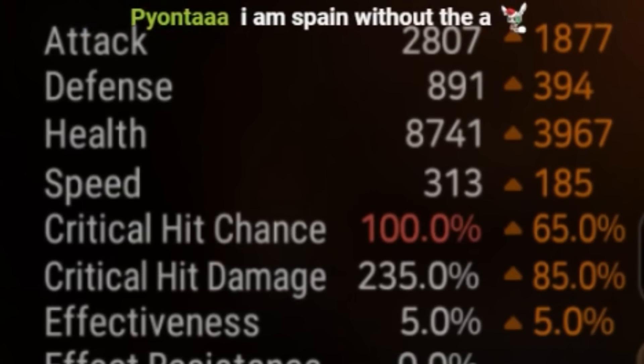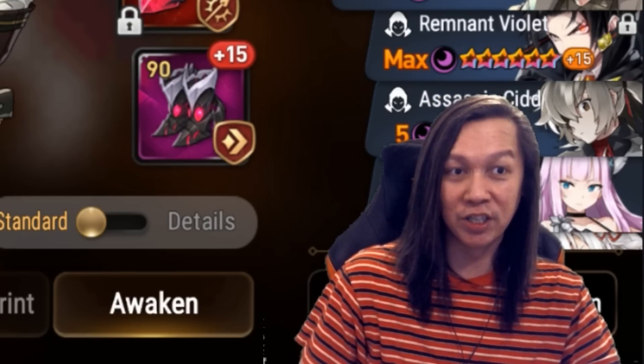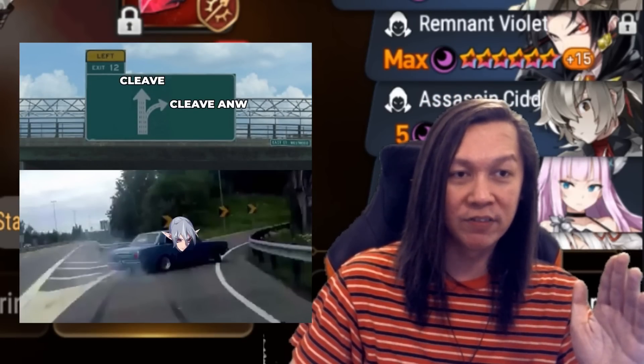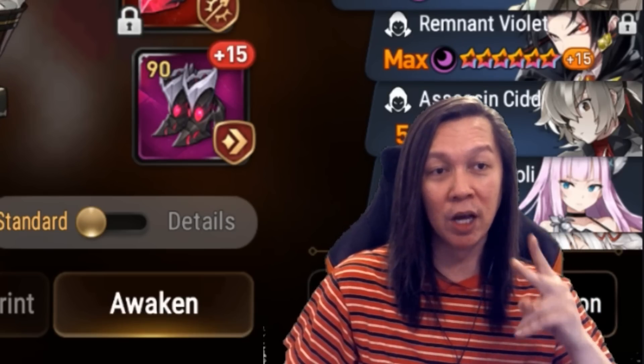Next we have Assassin Ciel sitting at 313 speed, behind Ron — because Ron I feel is more useful than Assassin Ciel. Ron you can pivot into other drops, but Ciel is like single-target damage only. I currently have two openers above 310.